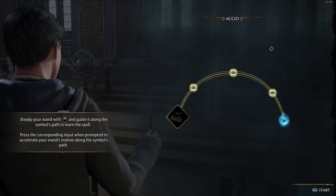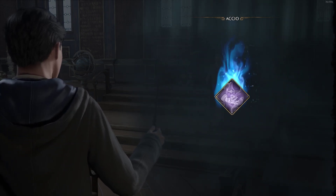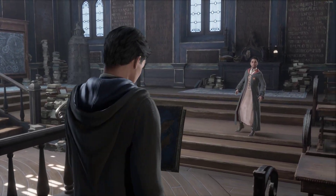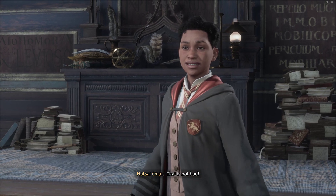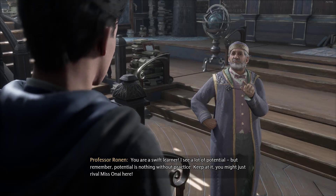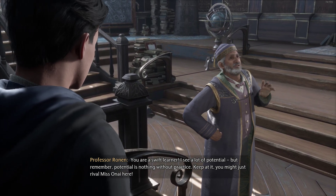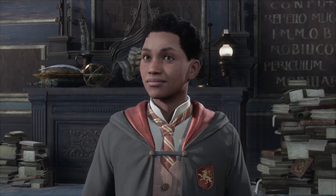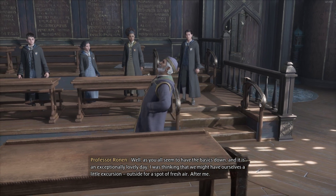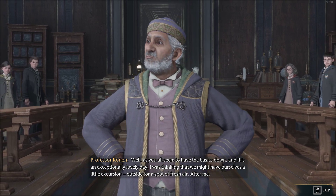Do you even remember how to perform a basic summoning charm? It seems we are in dire need of review. Everyone get into pairs and take positions on opposite sides of the classroom. Take turns summoning the textbooks out of one another's hands — only one book will be needed per partnership. Miss Dale, thank you — get into place now. Alright, let's do it. Accio! That is not bad — you are a swift learner. I see a lot of potential but remember: potential is nothing without practice.